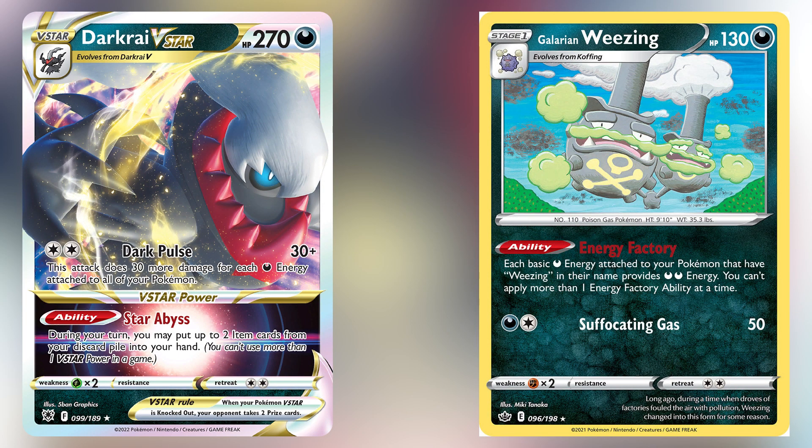Hello everybody! Today we've got a deck featuring Darkrai V-Star and Galarian Weezing. The deck list is in the description. I'll be giving out free PTCGL codes to a subscriber who answers today's mystery question.